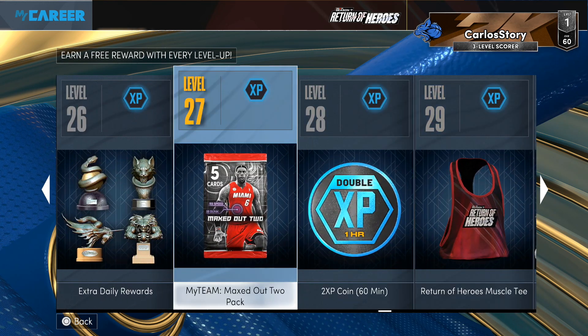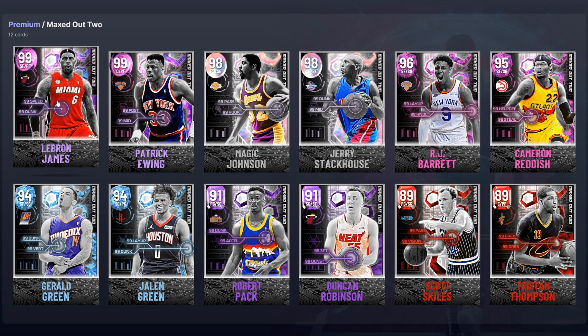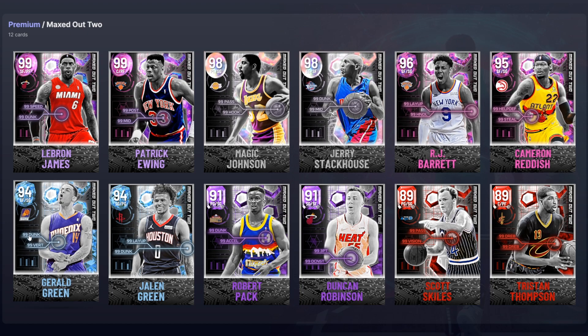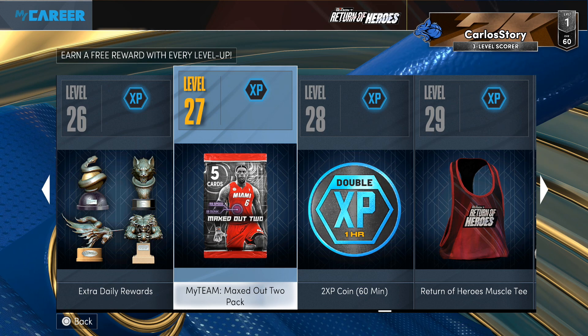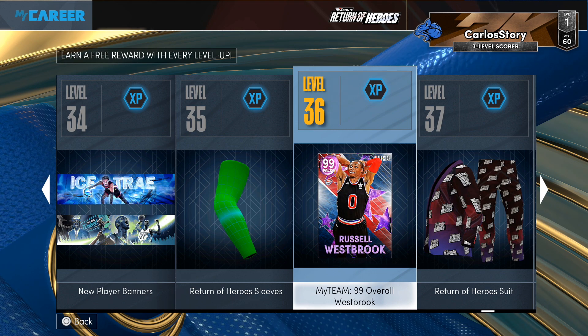If you end up getting that pack, you have a chance of pulling any of those players, but it's not a deluxe one — it's just a regular pack. There's Dark Matter LeBron James, Dark Matter Patrick Ewing, Galaxy Silver Magic Johnson, Jerry Stackhouse, Pink Diamond RJ, Cameron Reddish, and then diamonds like Joe Green and Jalen Green, and also Amethysts and Rubies like Duncan Robinson and Tristan Thompson. You can still pull a gold player or a heat check card too. And if you go for the Westbrook at level 36, you end up getting every single reward — you don't have to choose. You get the pack, the tokens, the draft ticket, and the Dark Matter Russell Westbrook.